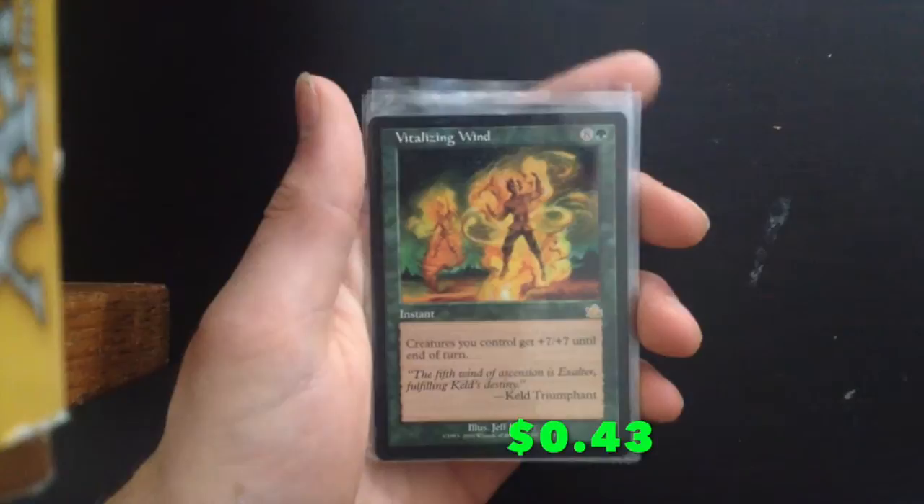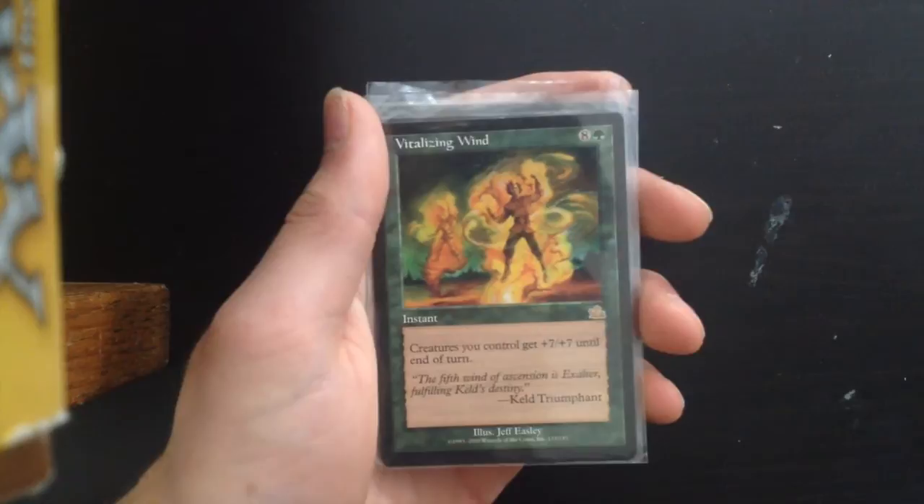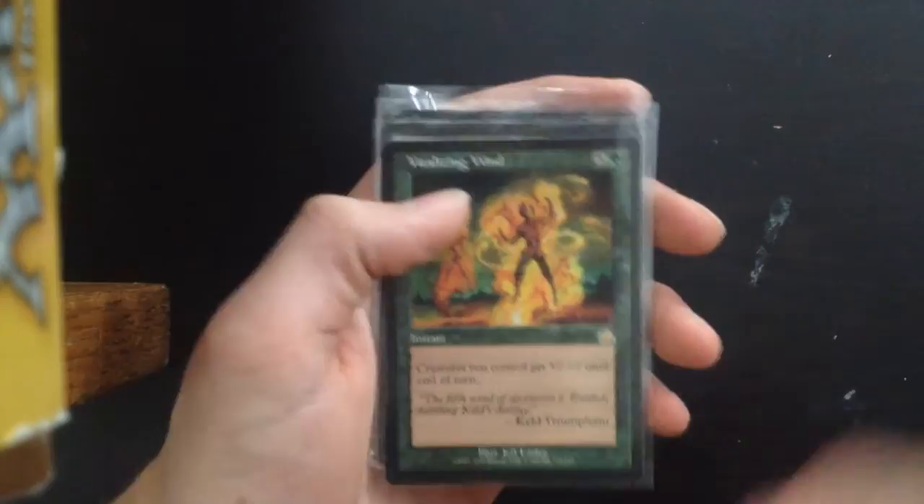Vitalizing Winds — a very funny card. 8G instant: creatures you control get +7/+7. Obviously if you've got that wolf army out or just loads of creatures, giving them all +7/+7 will surely win the game for you.